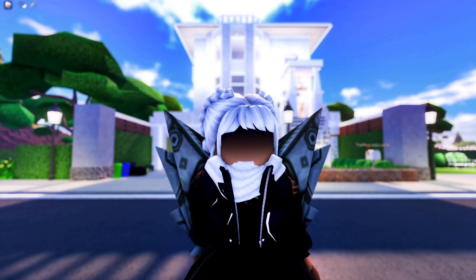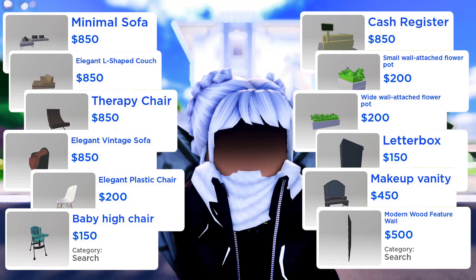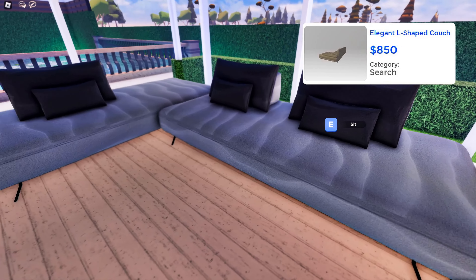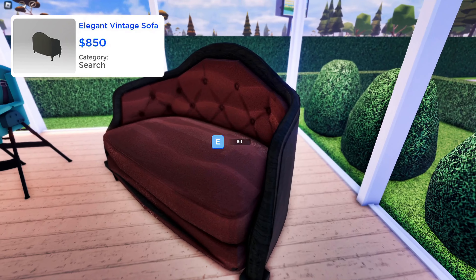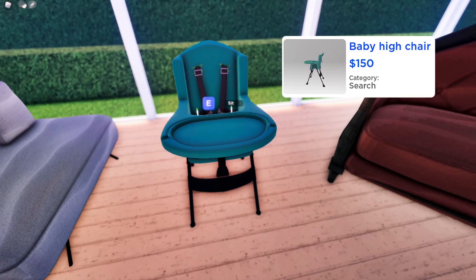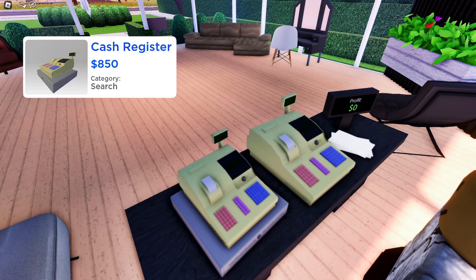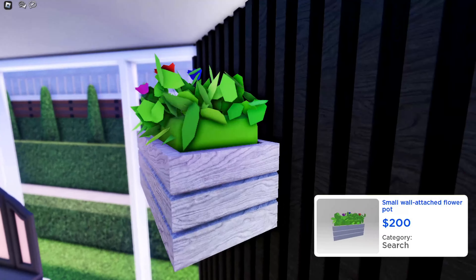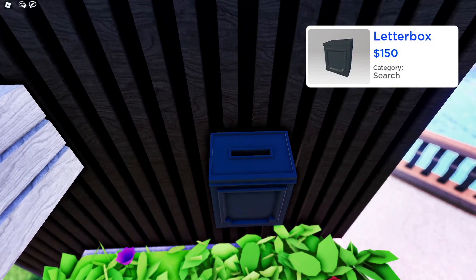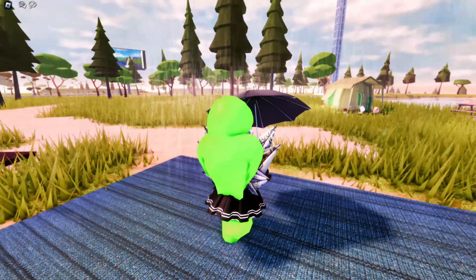Last but not least, we have 12 new furniture items in build mode: the minimal sofa, the elegant L-shaped couch, a therapy chair, an elegant vintage sofa, an elegant plastic chair, a baby high chair, a cash register — would love to know if this can be used or if it's just for decor — a small wall-attached flower pot, a wide wall-attached flower pot, a letterbox, a makeup vanity, and a modern wood feature wall.